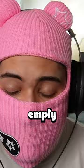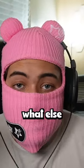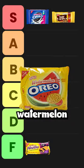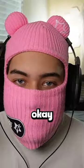Fudge Stripe cookies: S tier. I will be snacking on those for hours and just empty out the whole box — they're amazing. Oreo Watermelon: F tier. If you eat this, you're out of your mind.